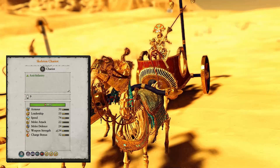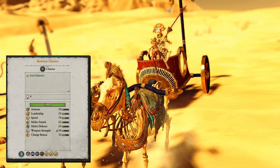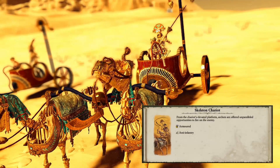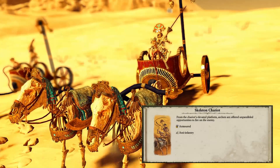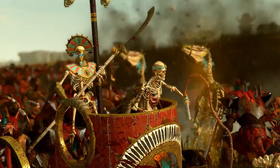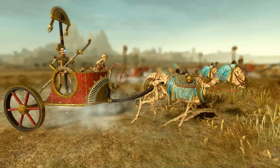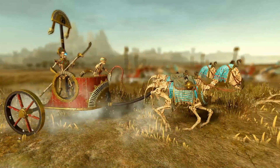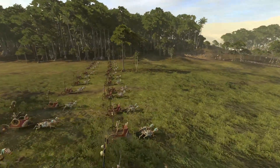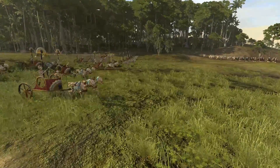The Skeleton Chariots have really bad melee stats, but a bonus versus infantry of 12 and a charge bonus of 52. The most interesting fact is you get nine models in one unit, which is quite unique, but they are very low on mass so they are not really effective against infantry. There is also micromanagement difficulty because one or two chariots constantly get stuck in infantry groups. I would not recommend bringing them — they are really difficult to control and not worth it overall.